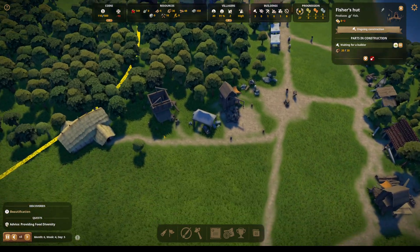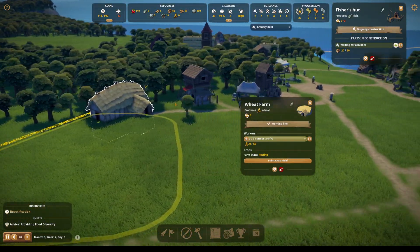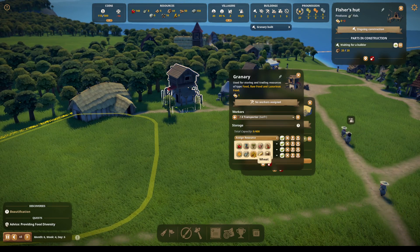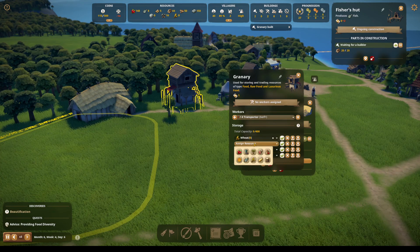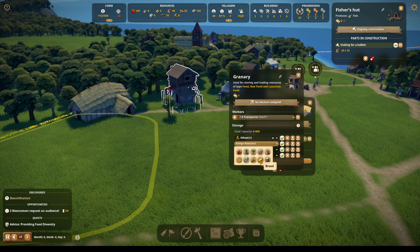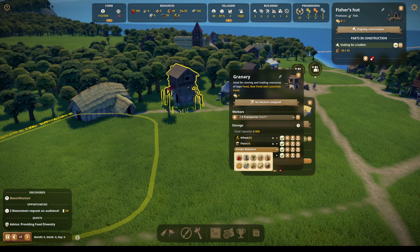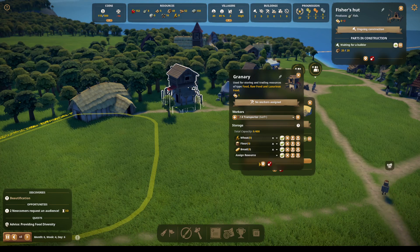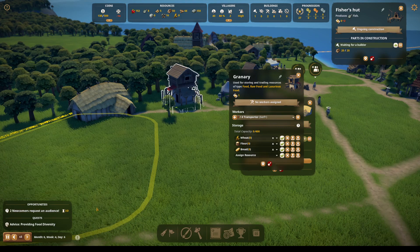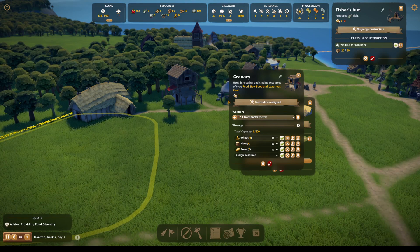I am very surprised that the fields haven't gone in yet. Resource — we're going to do wheat, and the intermediary is flour, and then bread. Beautification — yeah, we've done that. Newcomers, welcome in. And then we will put a transporter in here.